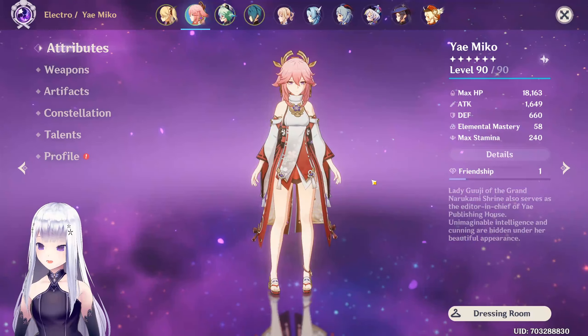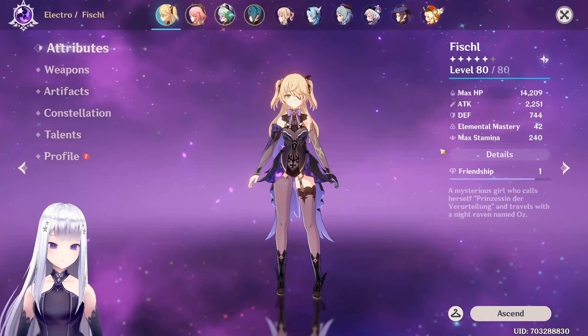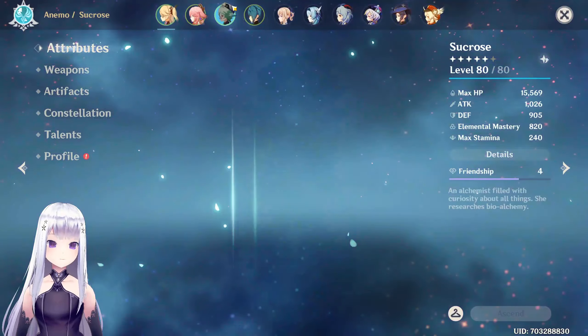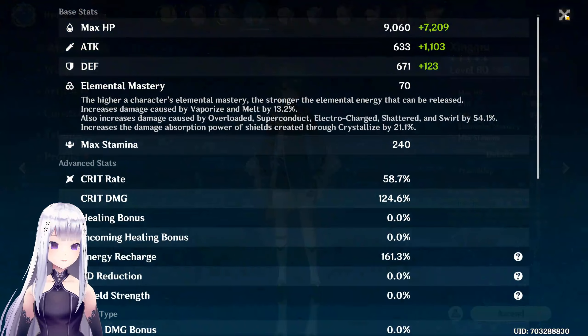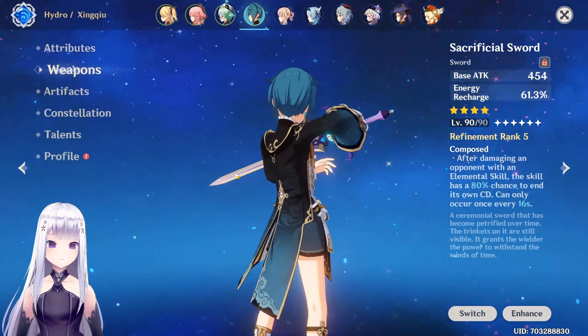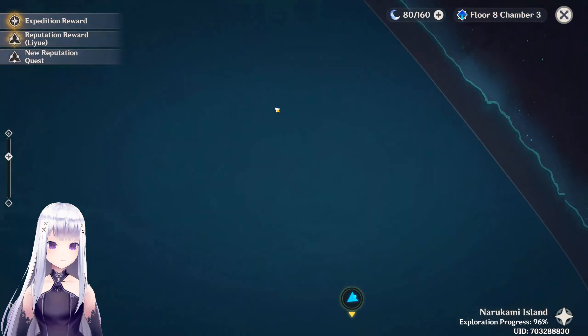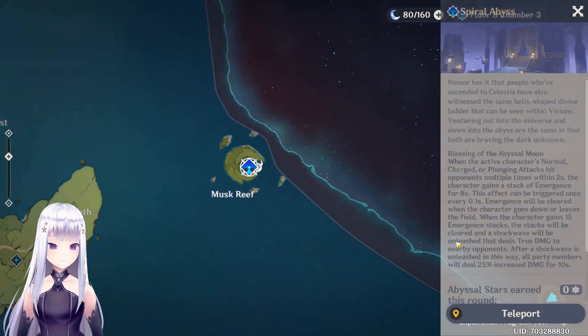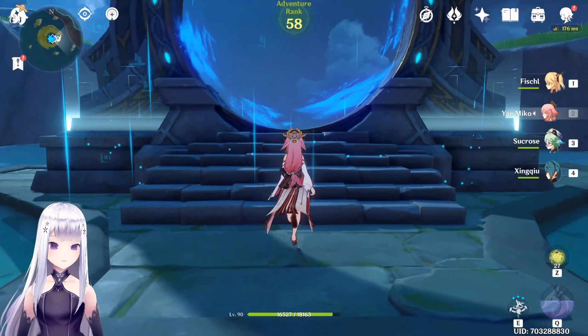We're going to do a Spiral Abyss run since it just reset. The team is Fischl, Yae Miko, Sucrose, and Xingqiu — a little taser team — all adjusted to be at an F2P level. Let's get into it.